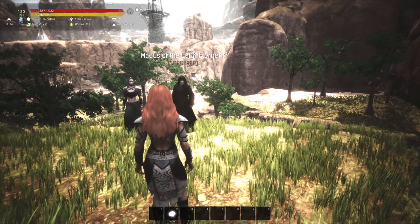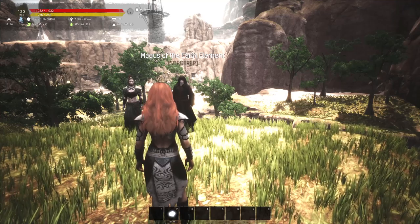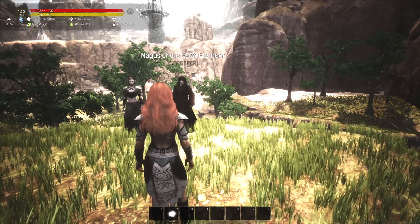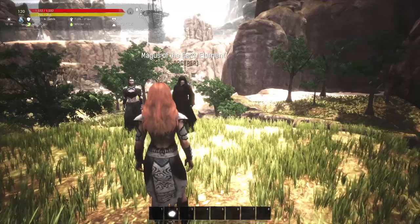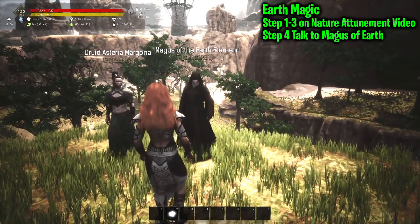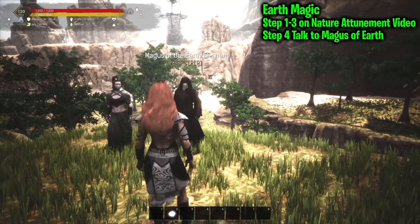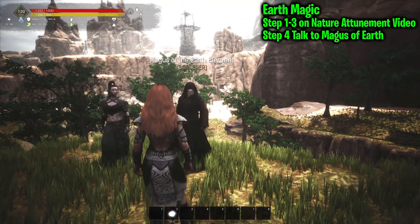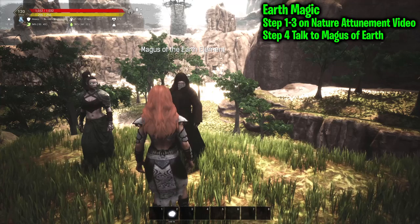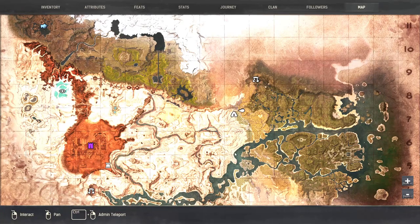The first things you need to do is reference the nature attunement and ascension video - magic guide part one. You'll need to get the ancient arts feats and also learn the nature attunement; both those steps are in that guide. You can actually see nature attunement right here next to the earth magus - one of the rare cases where you see them next to each other. Once you get the nature attunement you can move to where we are right now, but you also need the other requirements prior to nature attunement.